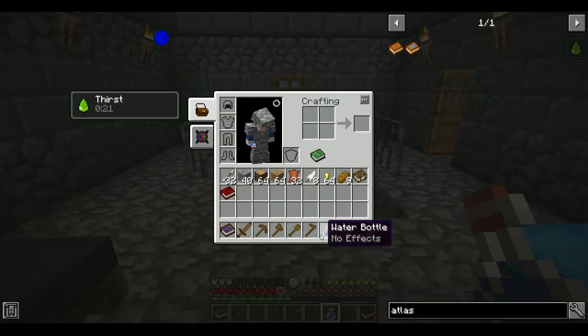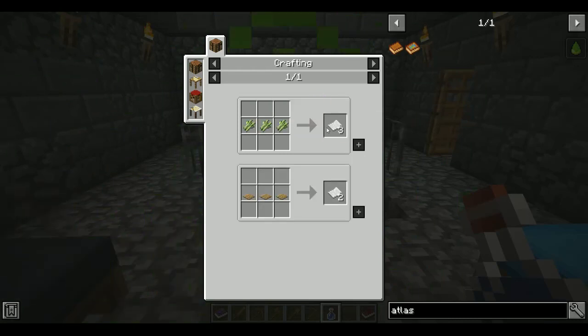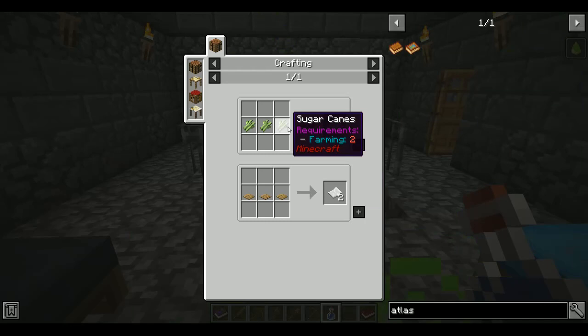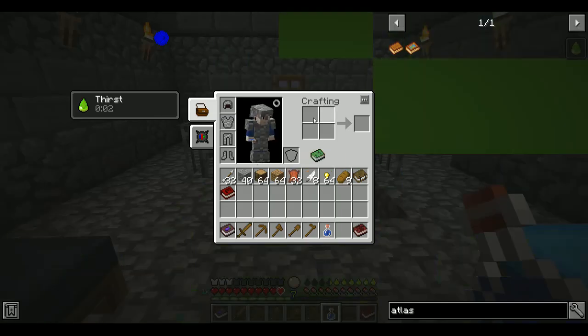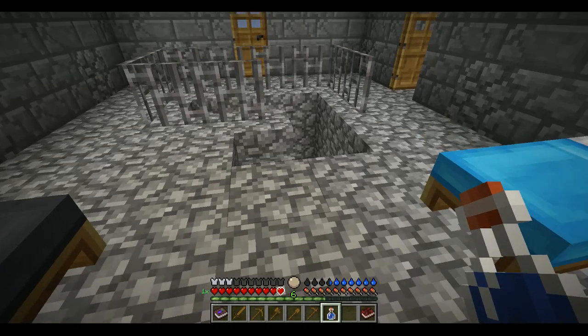Vex, no. Vex, why? Alright, I remember this — you need charcoal filters. Sugarcane requires farming too. Now we go.